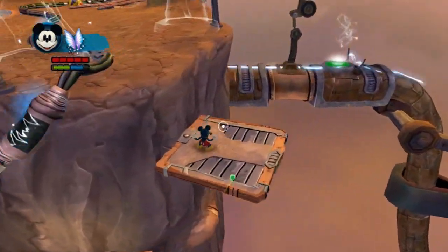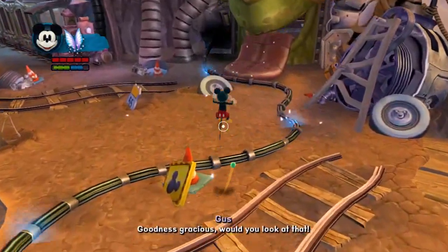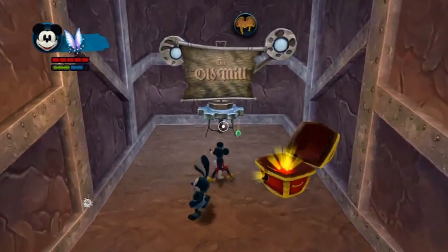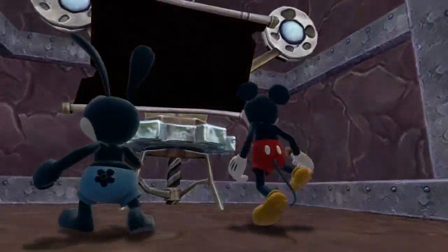Okay, this is going to be a massive shortcut. I didn't show this in the first playthrough, so goodness gracious! Would you look at that? It appears to be another entrance to the Mad Doctor's Lab. Heck yeah. Do you wish to enter the projector to the Mad Doctor's Lab? We haven't seen this projector, so I guess I'll just show this.